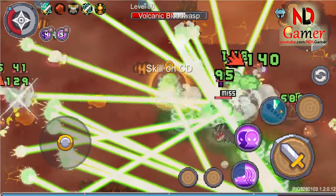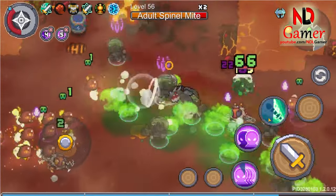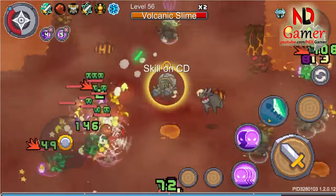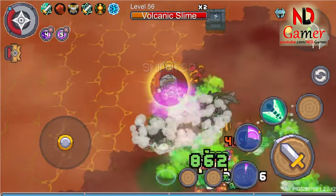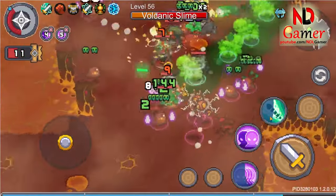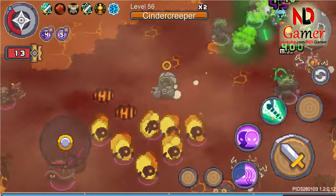When used by a Shinobi, it covers the whole map in green, but its damage output is a bit lacking, so it might not be the best choice for Shinobi to use. I've finished reviewing these two purple-grade weapons. Thank you all for watching this video. See you in the next ones.